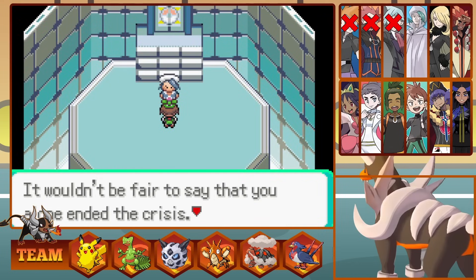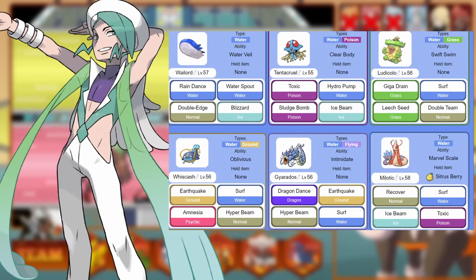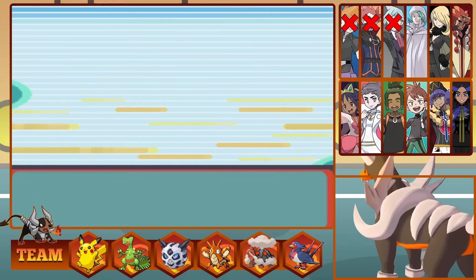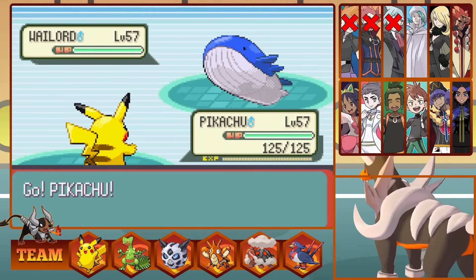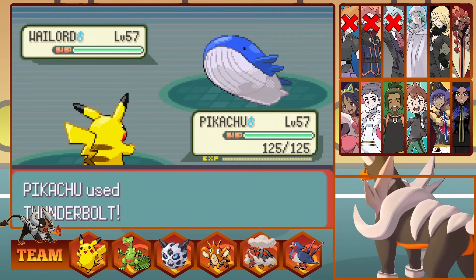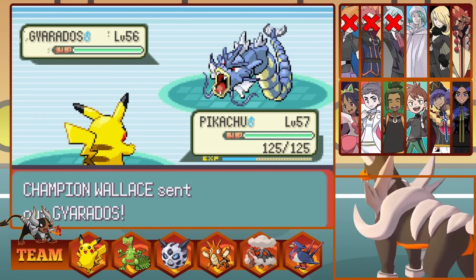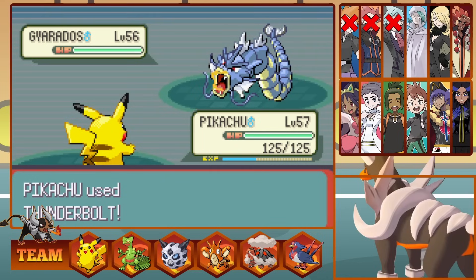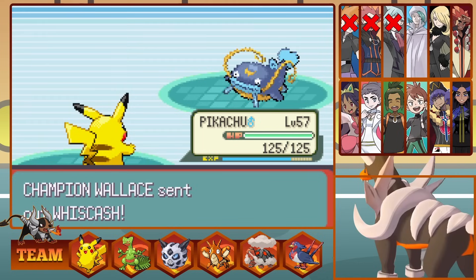Our second champion for Generation 3 is Wallace, a Water-type specialist with some powerful Pokemon. Pikachu and Sceptile hopefully can demolish him, but his Pokemon can really put a dent in our team. Wallace leads with a massive Wailord and we lead with Pikachu. A Thunderbolt does bring the Wail down as we critical hit him. Second, Wallace sends out Gyarados — it's four times weak to Electric, so one Thunderbolt and the Water Snake falls too. Then is Whiscash, a tough matchup for Pikachu, but we swap into Sceptile and take a pathetic Earthquake before slashing with a four-times super-effective Leaf Blade.